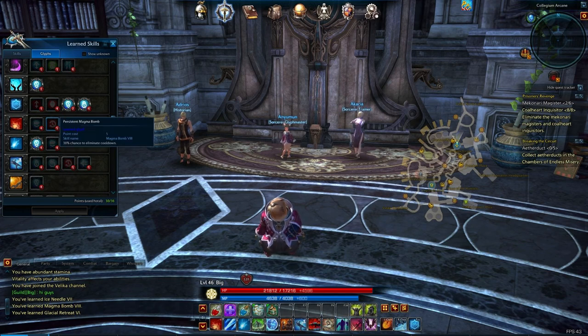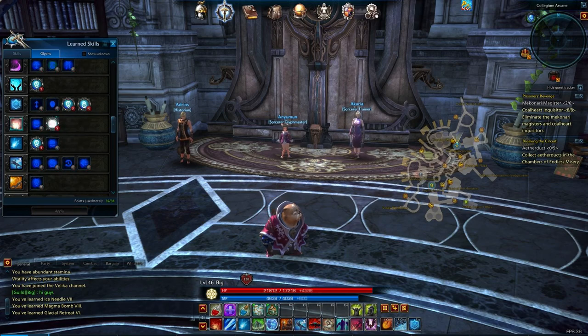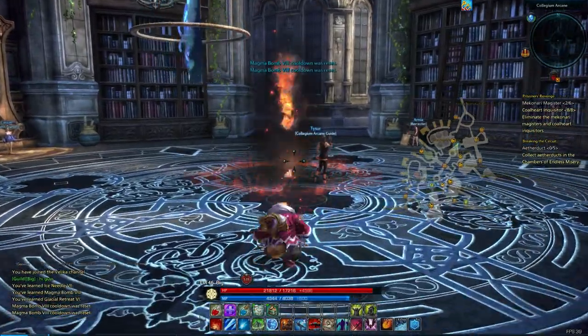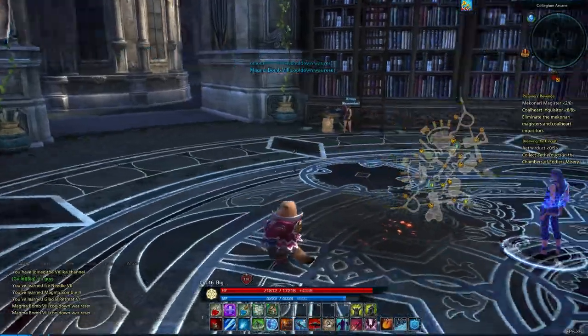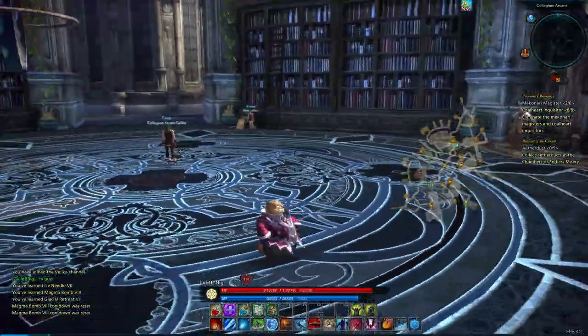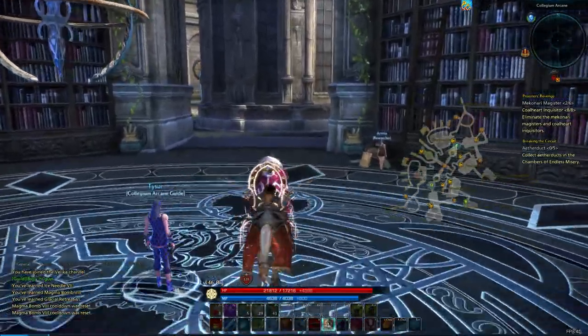Ooh — 30% chance to eliminate cooldown on Magma Bomb. I like that. We'll go ahead and grab that because it will let us sometimes cast many Magma Bombs at once. That's awesome. Oh my goodness, how did I not get that before?